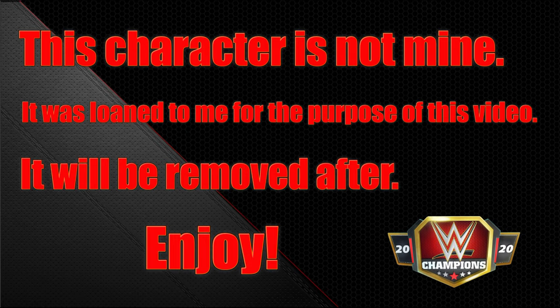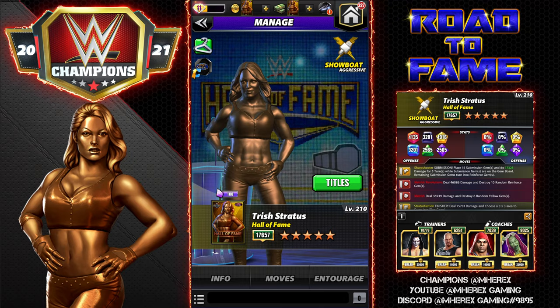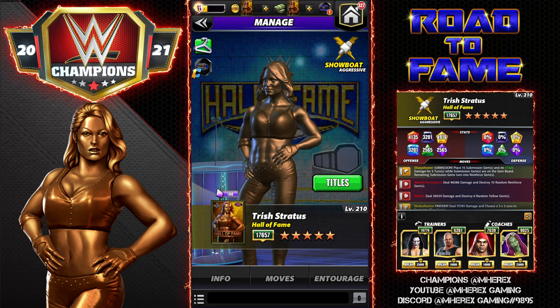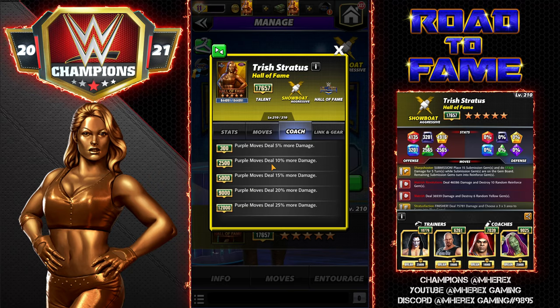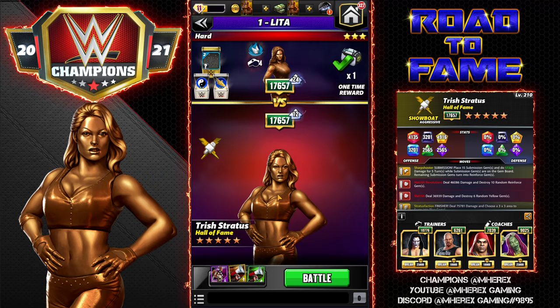We're bringing you another video on Hall of Fame Trish, the newest Hall of Fame card added into the game. She has one link - the Hall of Fame link. All color moves start with four more move points. The one gear is the Hall of Fame gear. She is a coach - a purple move damage coach - so at 12K, purple moves deal 25% more damage. That's a really nice coach.